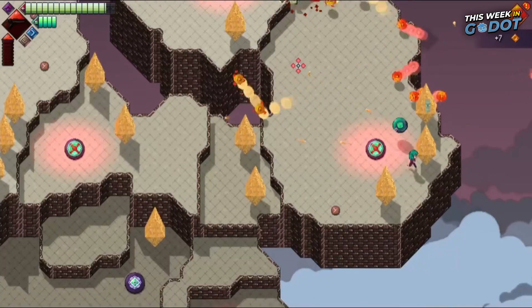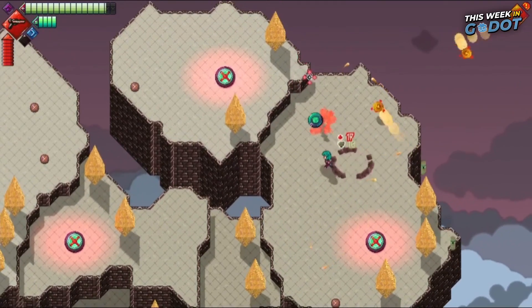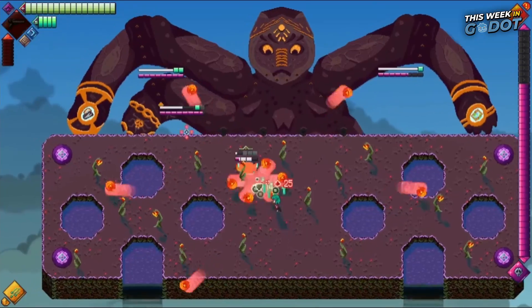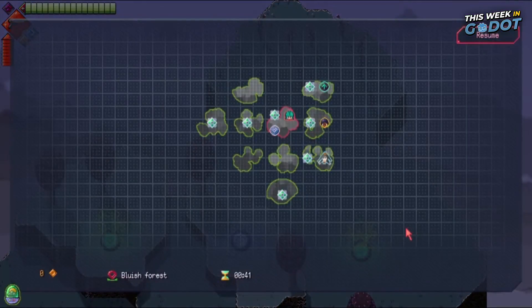Players can jump and dash across large islands in the sky, fight monsters, and earn upgrades to test how long they can survive. With 35 enemies and over 80 items to collect, Sky Cliffs offers a fast-paced top-down platform experience.